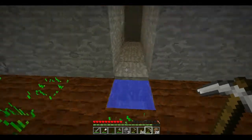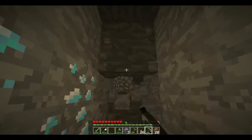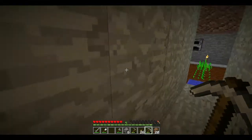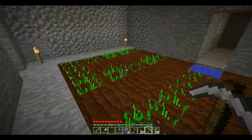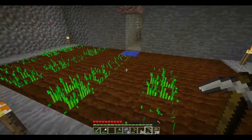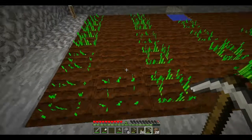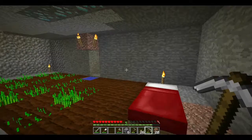We got a potato from killing a zombie — the first zombie we killed, we got a potato from. So that's pretty awesome. Five diamonds total — 1, 2, 3, 4, and one more. I'm going to go ahead and finish this little farm here and we will be right back.